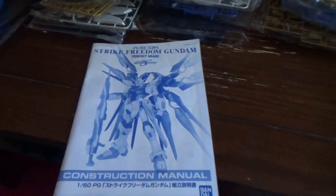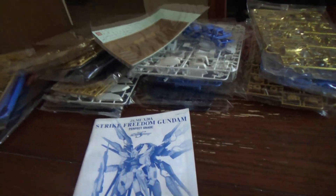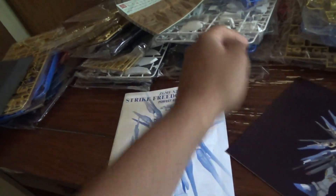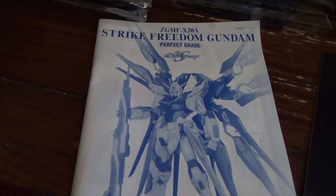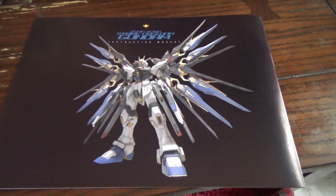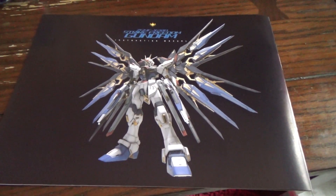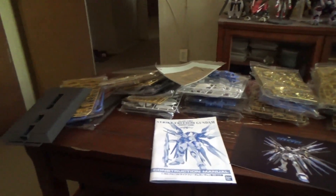With a Perfect Grade, you get not only a regular instruction manual but also a construction manual. The instruction manual tells you all about the details about what went behind making the Perfect Grade, while the construction manual actually tells you how to build it. So it's a nice little bonus detail to know how much went into making these Perfect Grades. Now that you can see all the runners, let's get to building.